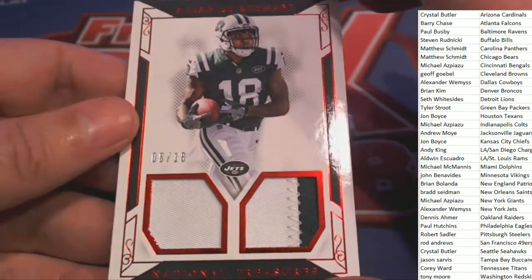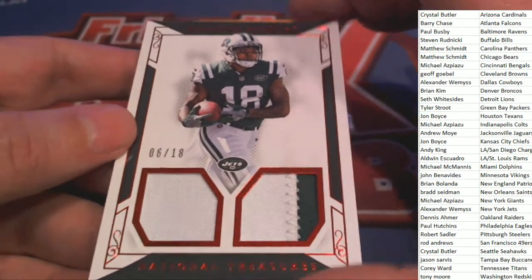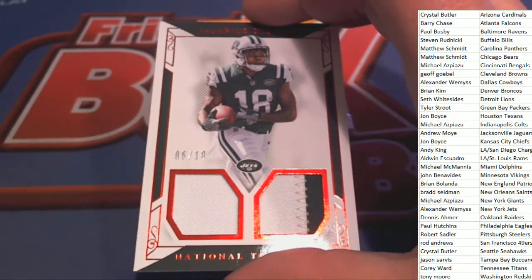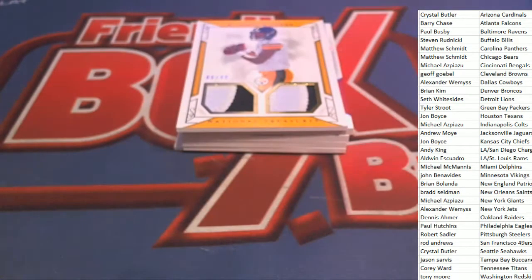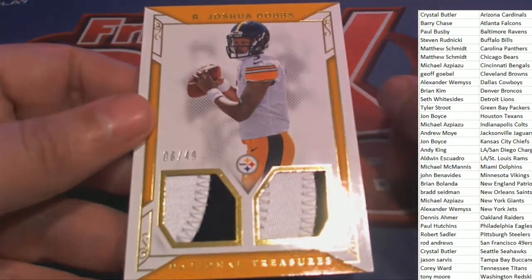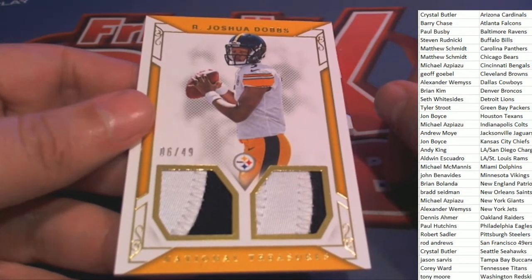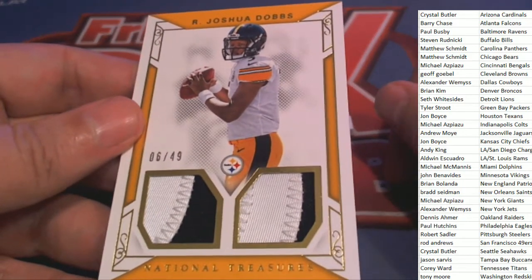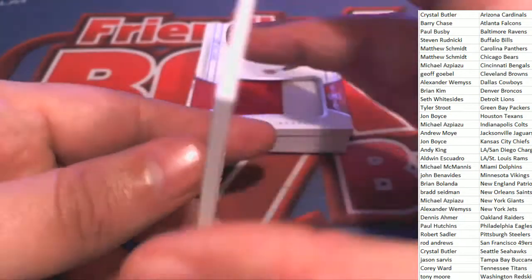Jets, you've got this — Adarius Stewart, 6 of 18. Jets owner hitting one right there, that's Andrew W. And now we have a Joshua Dobbs, Steelers, 6 of 49, Robert S. That's some cool patches, man — that is really nice, nice Joshua Dobbs.